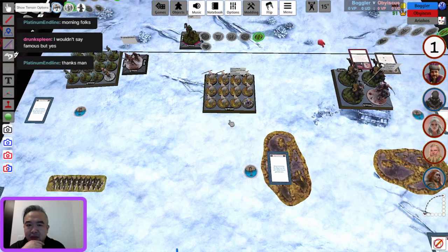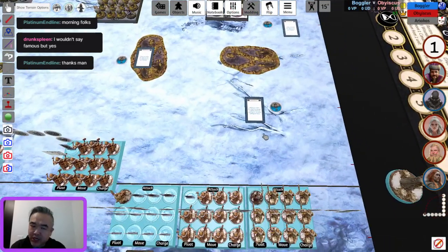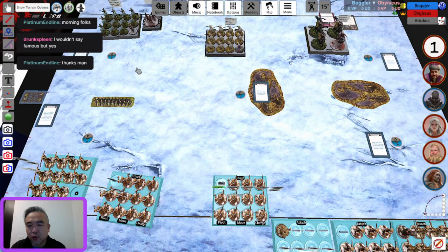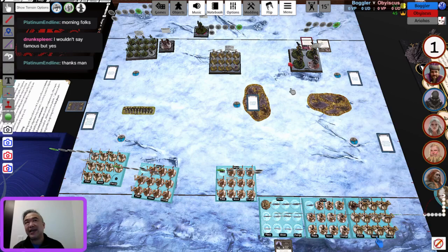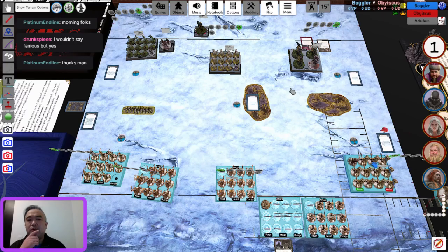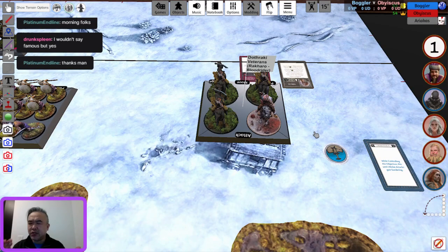Obiscus is now in an aggressive position — he has to be, because he's going to lose the objective game. I wonder what Mance is going to do because those Veterans are pretty scary. There are so many cool tricks with Veterans. I played Wild Card Carl who showed me their full potential. I think I already said they're kind of like Bastard Girls — you can shoot into a charge by moving six, shifting two, shooting, giving you a 14-inch threat range, and then charge with your action.